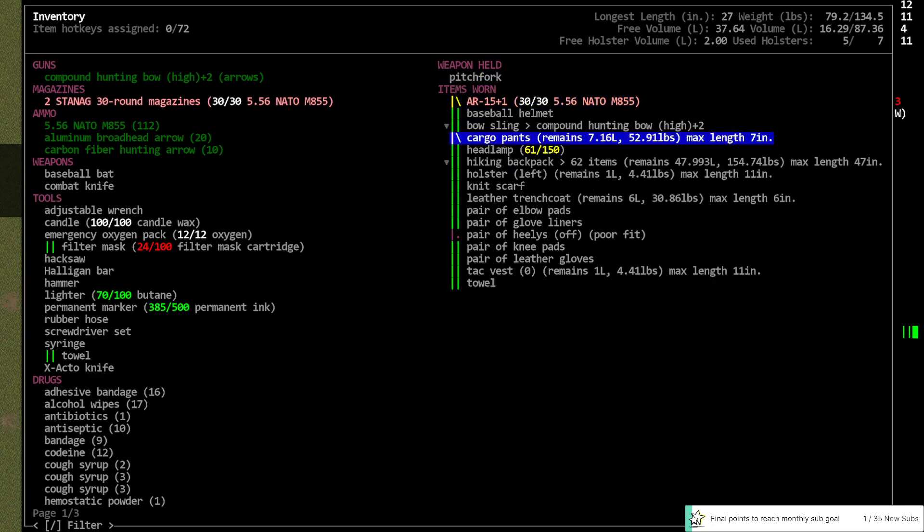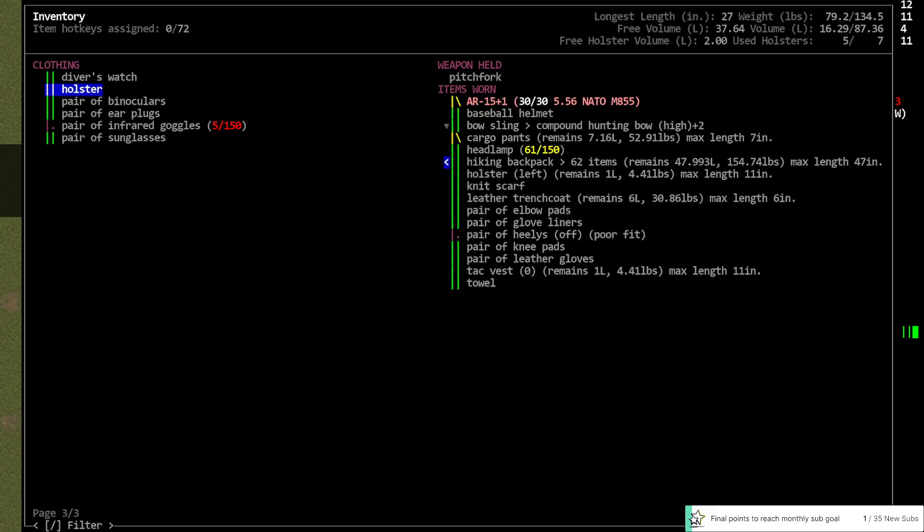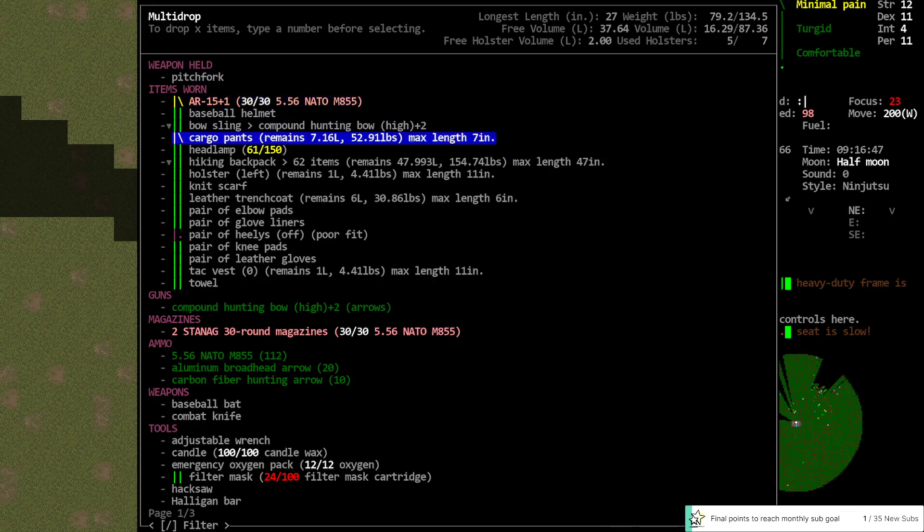My cargo pants took damage too. My beloved cargo pants and I can't fix them. Although I guess that's not crafting — I guess I could fix them. We're not wearing a pistol yet — we could drop the holster.